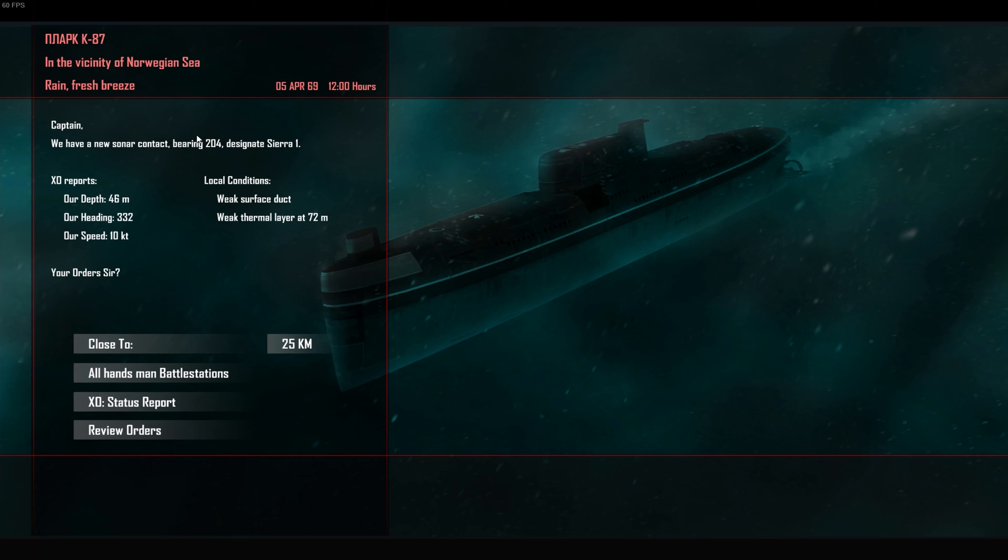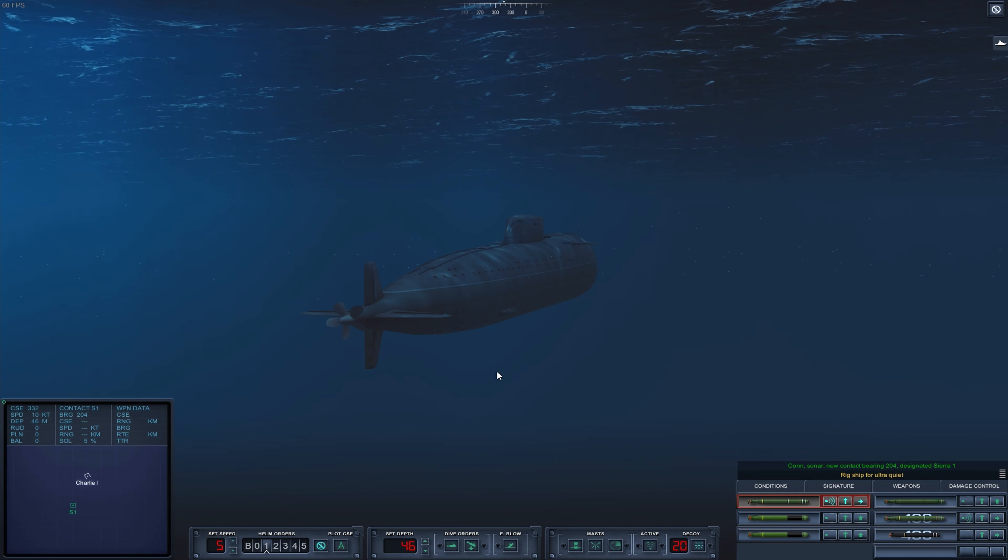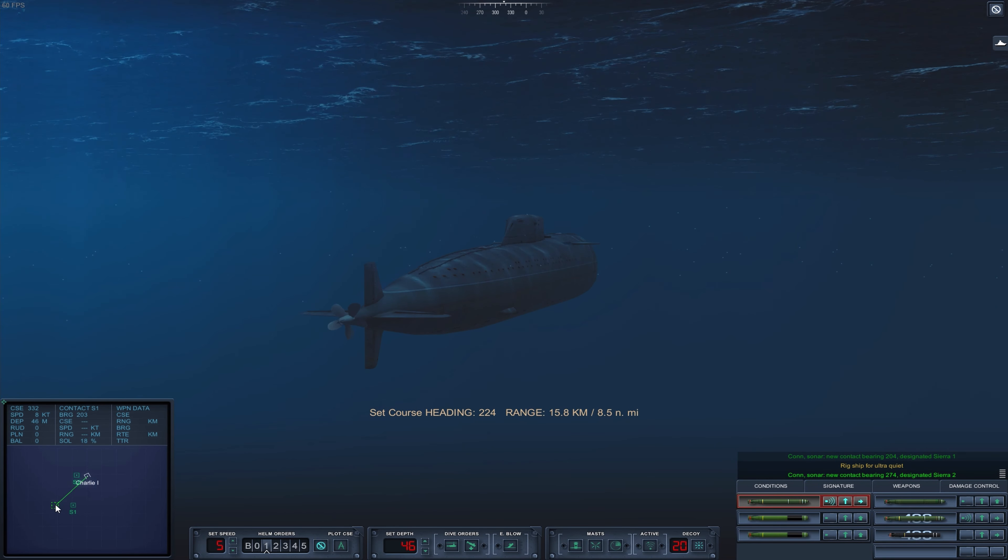I think I've been intercepted by a submarine, and I'm going at a speed of 10 knots. Let's see how this plays out. It's 1,200 hours in the middle of the day. We have a new sonar contact bearing 2-0-4. We are at a depth of 46 meters, going at a speed of 10 knots. There is a weak surface duct and a weak thermal layer. All hands, man battle stations.